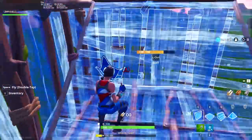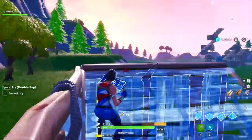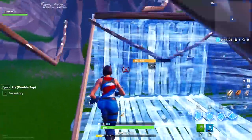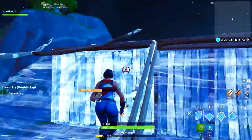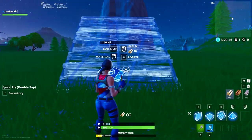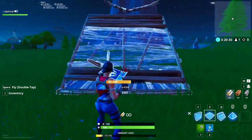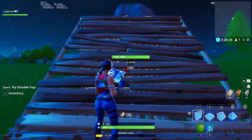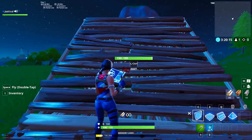Practice triple 90s the same way. Then, last but not least, get used to floor ramp wall and then double floor ramp wall. This is how I do it — I start off with a ramp, then a floor, then a wall. There are a lot of different variations to this, but this is the one I found easiest.